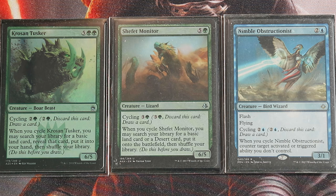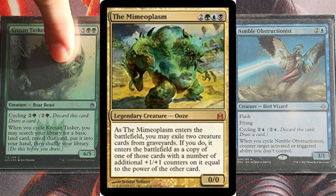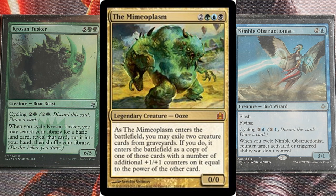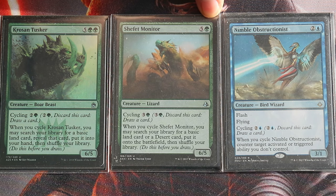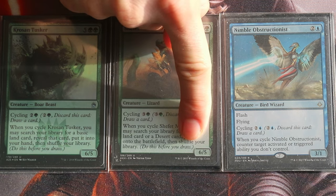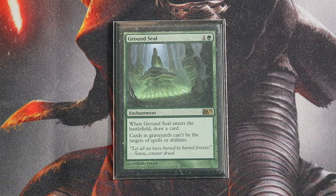Also worth mentioning is Nimble Obstructionist, a creature with a cycling ability that draws you a card at instant speed, but when you cycle it you can also counter an activated or triggered ability. These cycling cards in your graveyard are food for your commander — eating them gives your commander +6/+6 when you eventually cast it. So these three cards help with high CMC for your combo, card draw, and giving your commander a power beatdown potential.